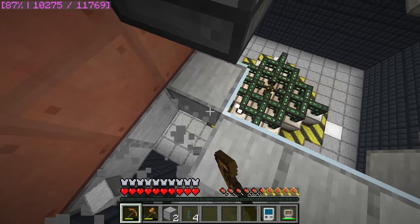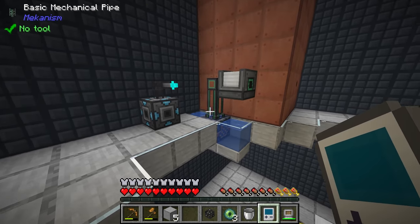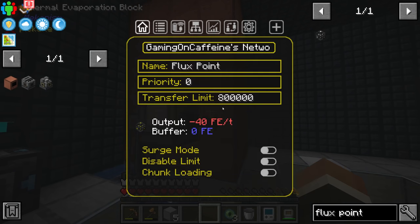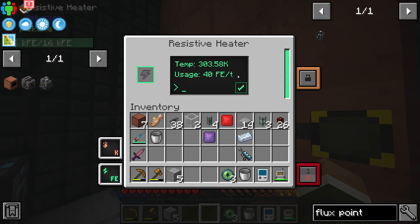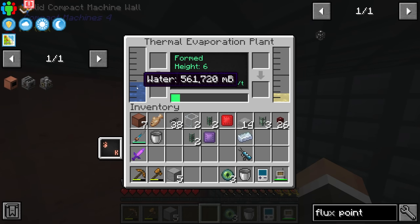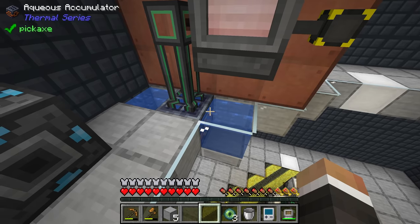Not too long later, we have a flux point set up. I've also set up an aqueous accumulator using basic mechanical pipes to pull water into the valve and connect it to the gaming on caffeine network. We can see this starting to use power — 40 FE per tick, not too much. You can set in here how much power you want it to use — if I say 100, it's going to start using 100 FE per tick. The more power you give it, the more heat it produces. And now up here you can see we're producing brine at a fairly quick rate, and we're pumping water in faster than it's being used.